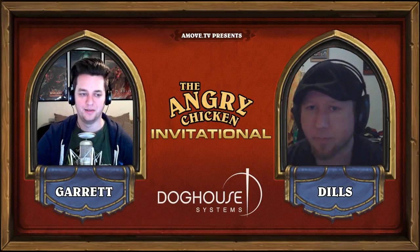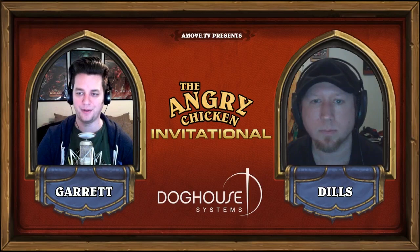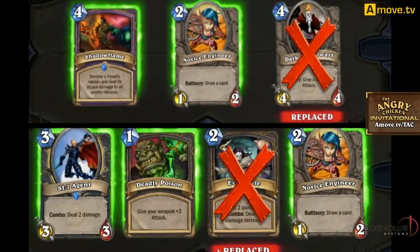We'll probably see a lot of creatures hitting the board and going straight for the face. We've seen a Rogue deck very similar to AP Drop's which has led to some really good games, and it's looking like a very aggressive Warlock. Let's get right into game one — Savages versus Kuyuki, Rogue versus Warlock. Kuyuki is going to mulligan that Shadow Flame — oh wait, he's going to keep the Shadow Flame. Interesting.